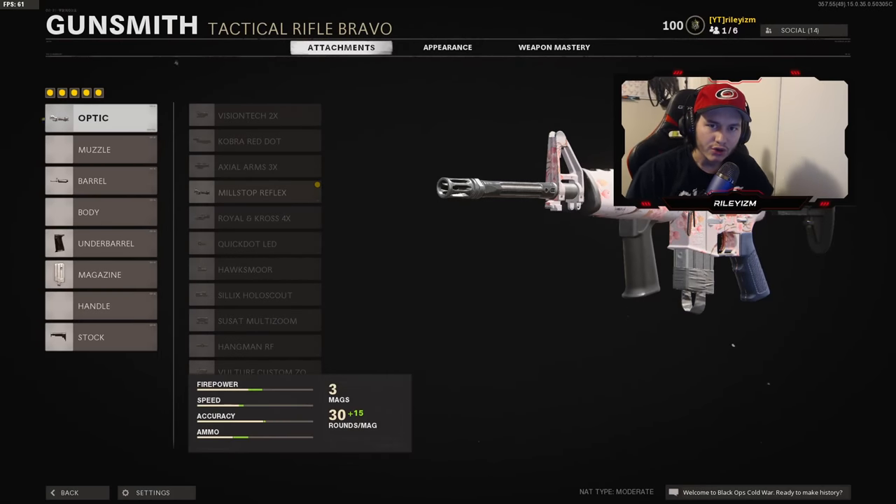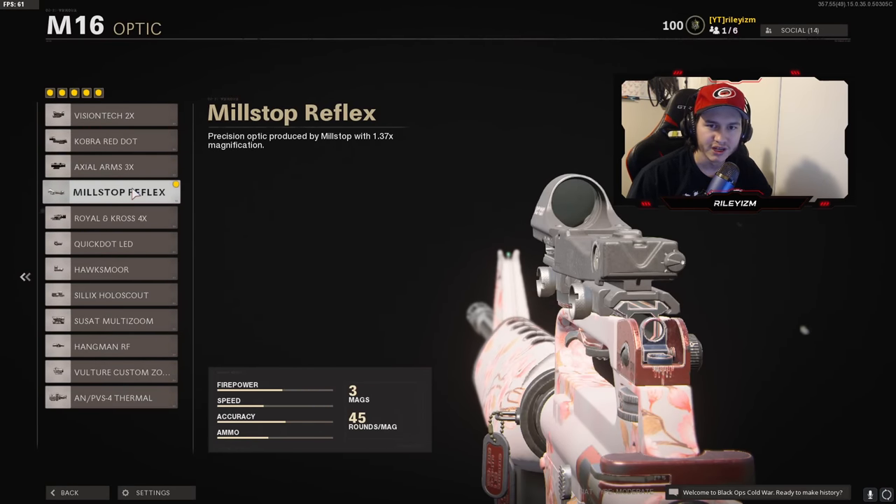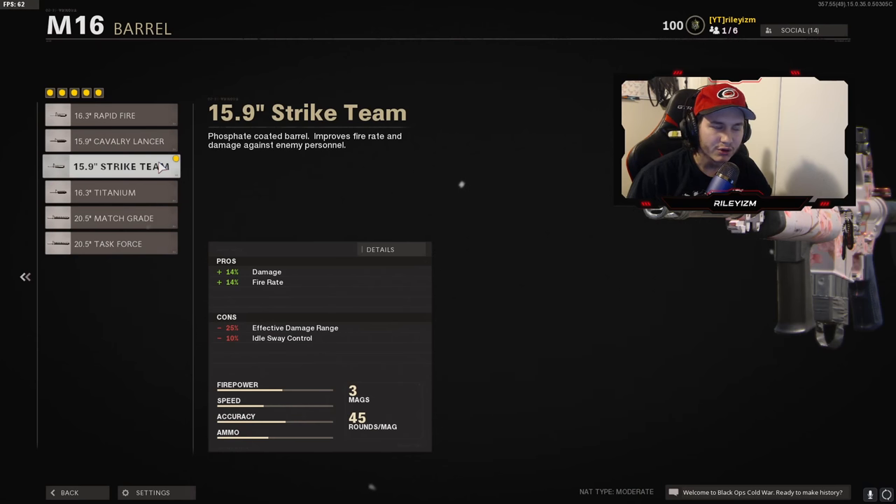Alright guys, here we are at the class setup portion of the video. This is the best M16 class setup for getting consistent one-bursts and absolutely destroying lobbies. For the optic, I like to rock the Millstop Reflex — I was going between this and the Quick Dot LED but I think the Millstop Reflex is a little bit cleaner. For the barrel, I rock the 15.9 Inch Strike Team — this gives us damage and fire rate.